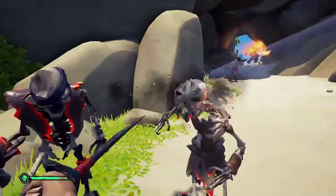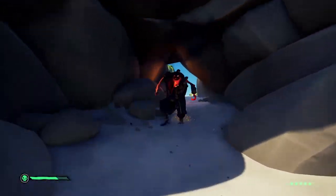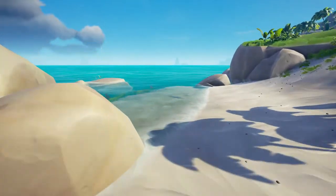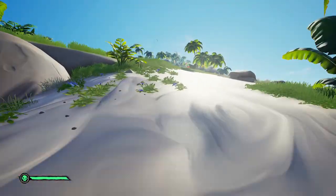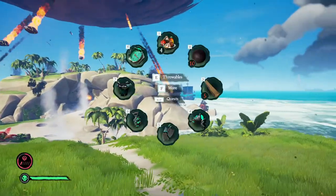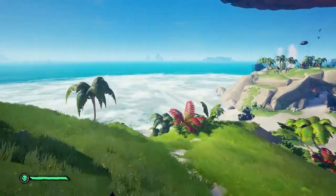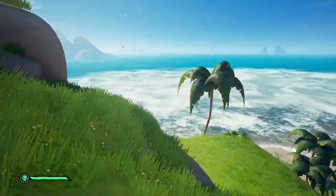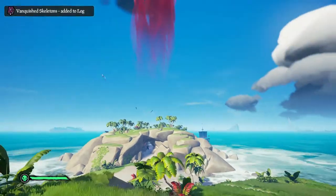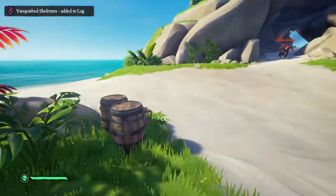As you do this more and more it gets easier every time. The meteor shower just shoots a million meteors down. Don't park your ship too close or it will get hit. Don't go in the water either — it's all heated and will hurt you. The geysers are probably the worst part because of how much damage they deal.